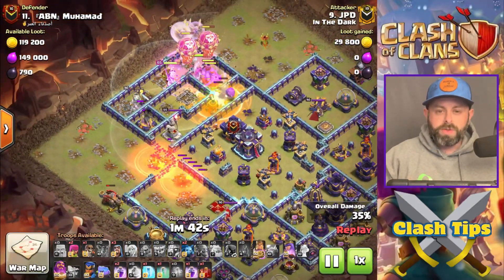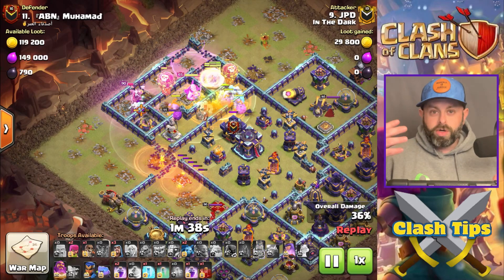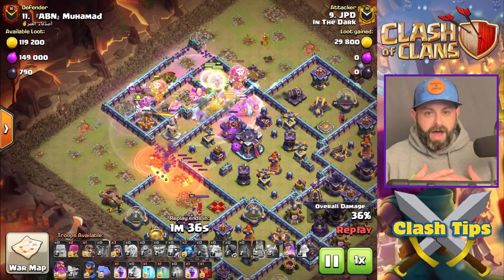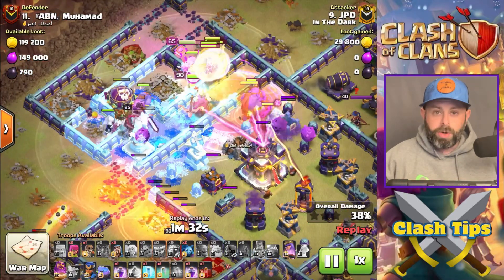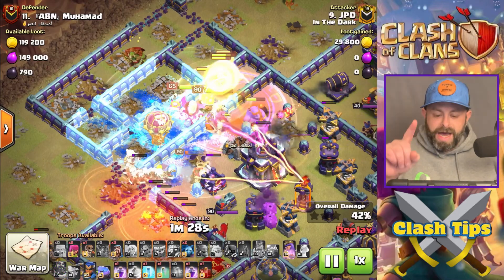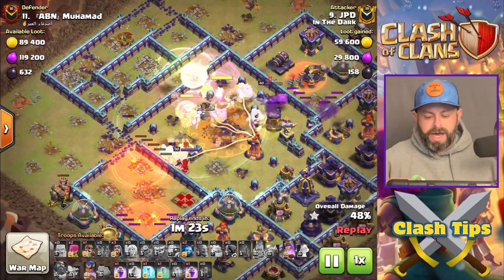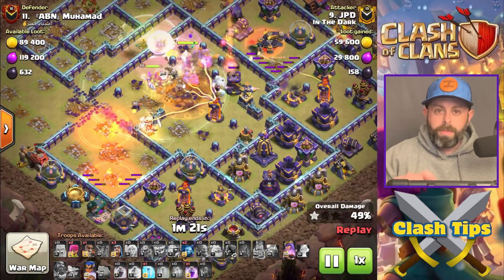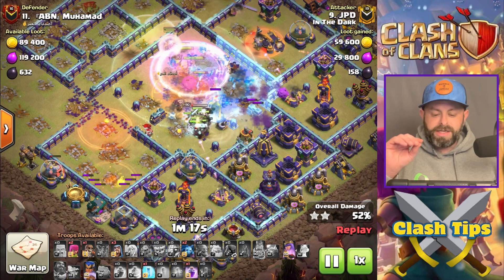The army comp we're going to use: we're going to have the Flame Flinger, the Grand Warden to do our Warden Walk, and we're going to need five healers. In addition to that, we're going to have a Yeti to protect that Flame Flinger. We're also going to have one Titan. There have been armies where they've used two or three Titans, but for this specific army, one Titan is used every time.